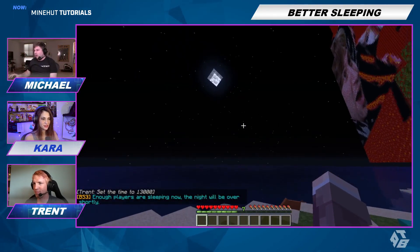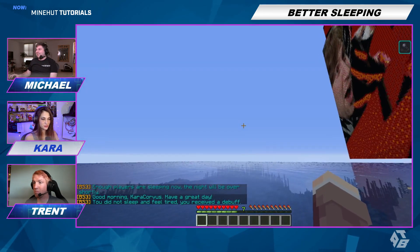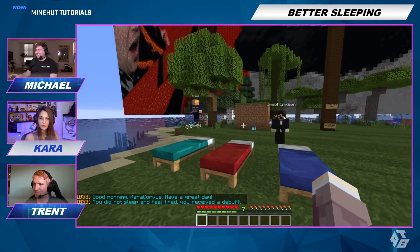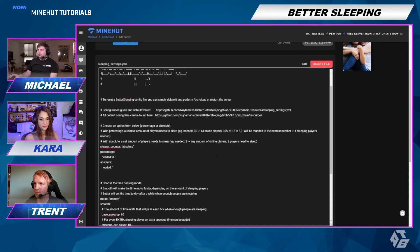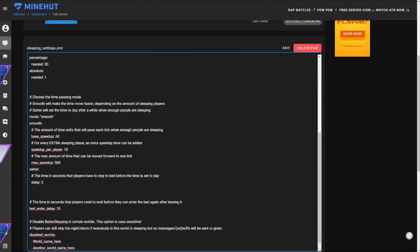Now Trent wants to sleep. So in the config file, you can make the day progress faster, you can make it slower, and we're going to do a different setting — speed run the day. Right now it's on smooth, but we're going to change it to setter. Smooth controls how fast it goes, but let's see what setter does.